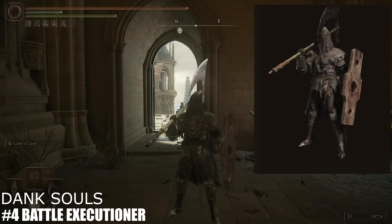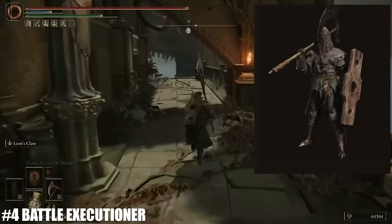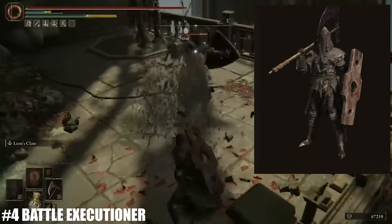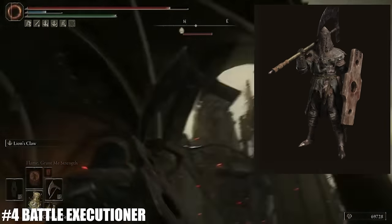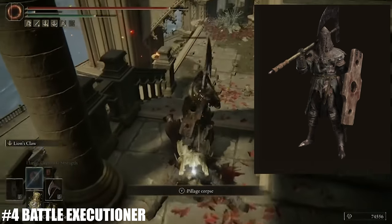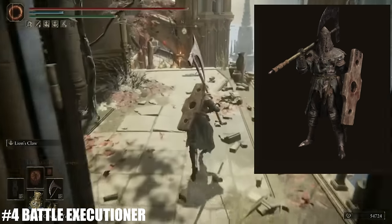Here we have a submission from Dank Souls called the Battle Executioner — whose lore is that he be executing stuff. Very simplistic, but it works perfectly. He's wielding the page hood, the vulgar militia chest piece, the iron gauntlets, and the foot soldier greaves. I don't know how he pulled random pieces from different sets and made them fit into one cohesive character, but he did. Normally black and gray pieces from different sets don't match, but he made it work. He made the page hood look menacing rather than like a random crossbow enemy, which is really well done. He's also wielding the Crescent Moon Axe, which fits the executioner theme perfectly with its long curved blade, plus the Pillory Shield — shields definitely add to the drip. 10 out of 10.